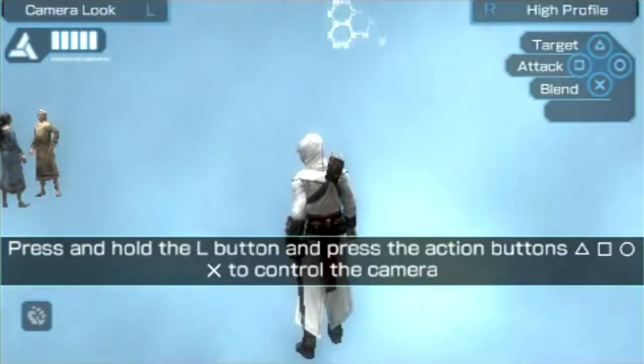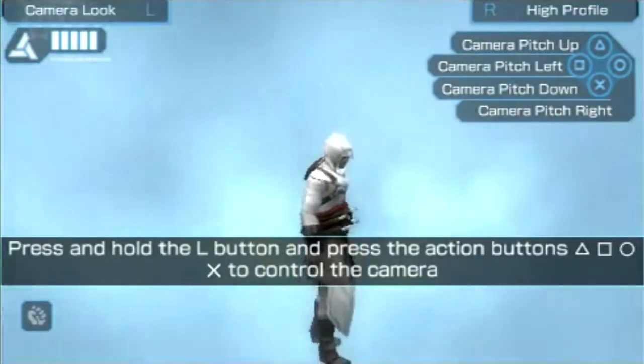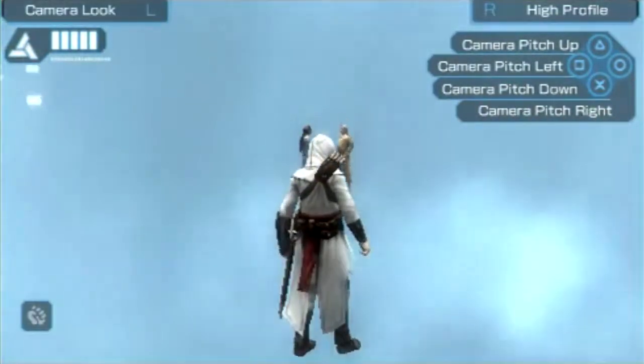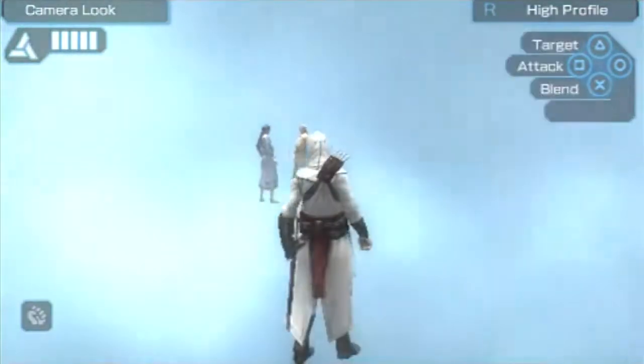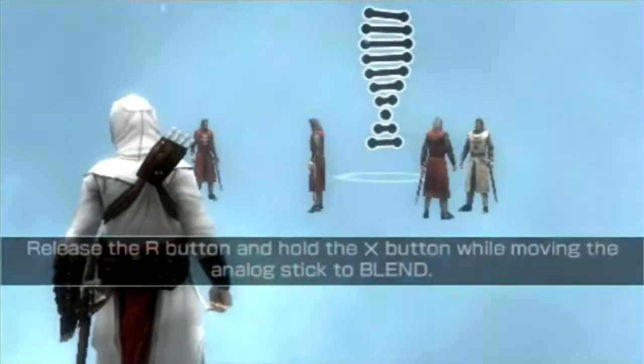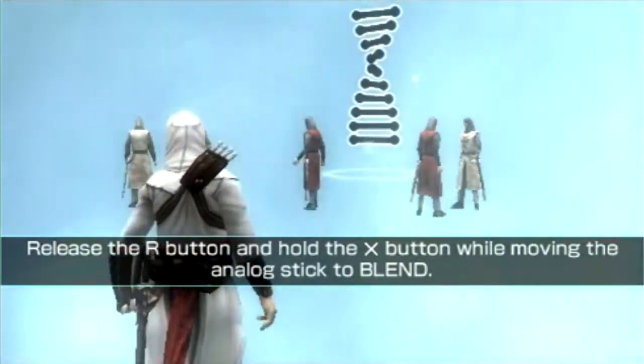Press and hold R for always dramatic action. Oh, I didn't really see that — that's cool, I never really realized. So you can actually change the camera and look around right there. Tap it to center the camera — that's nice.